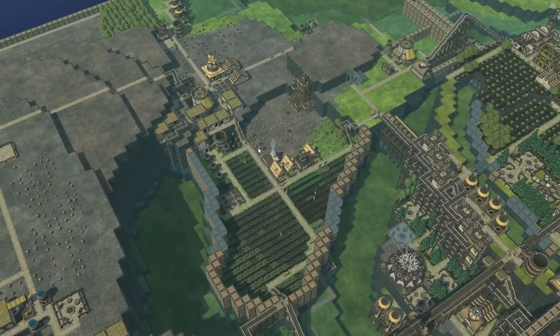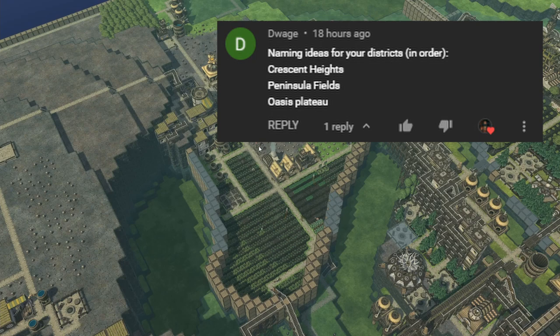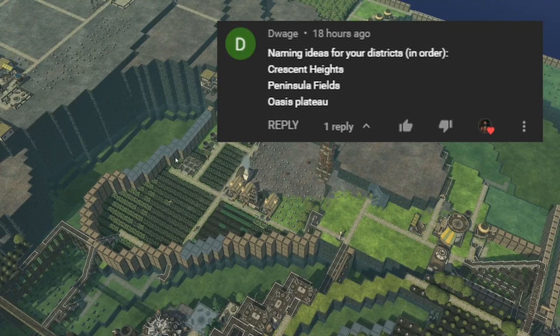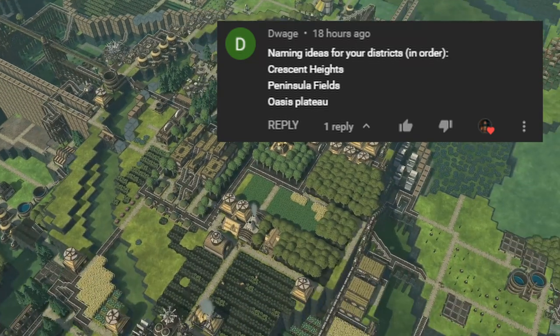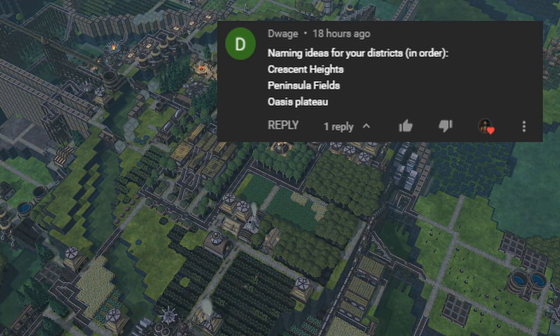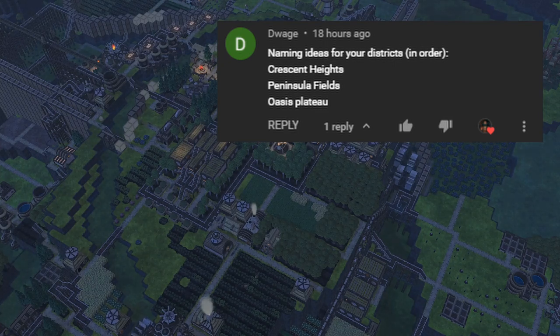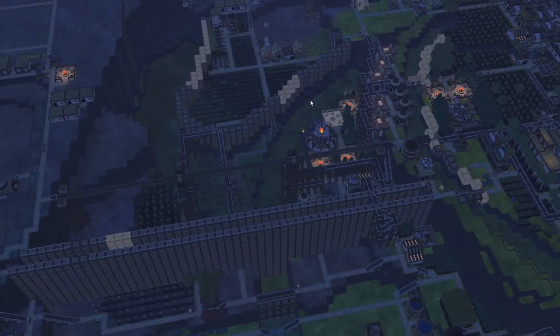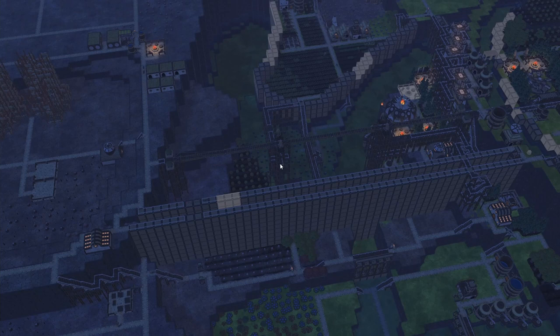Those are the entries for district 3. For district 2, Dwage said it could be called Peninsula Fields, which is a very fitting name since all this is going to be farmland and most of it already is. And for district 1, Dwage suggested we should call it Crescent Heights. Those are the entries so far — if you have some ideas, post them in the comments and I'll look through and consolidate them so we can pick the names.